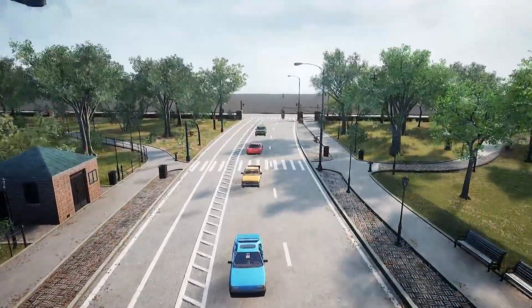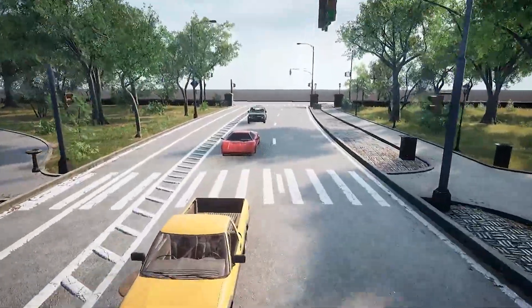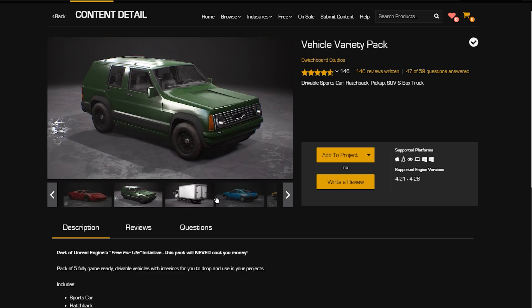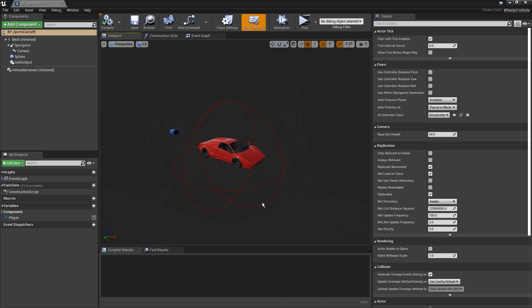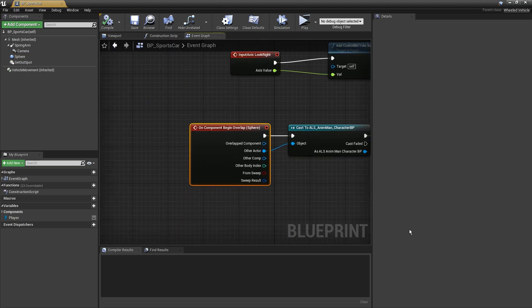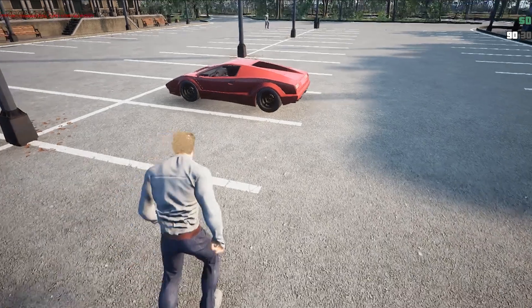With vehicles being such a huge part of the game, I tackled those next. The Vehicle Variety Pack was free and had lots of different vehicles. I use an invisible sphere to track whether the player is near a car, and pressing E controls it. When you take control, we simply make your character invisible and spawn them back next to the car when you want to get out.